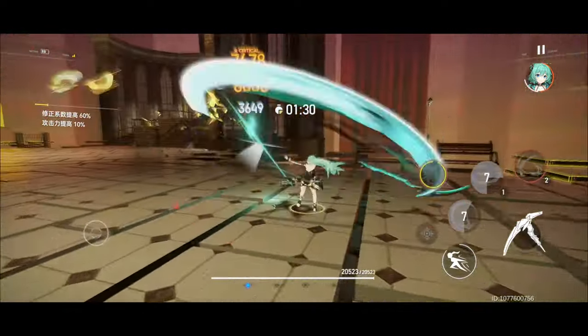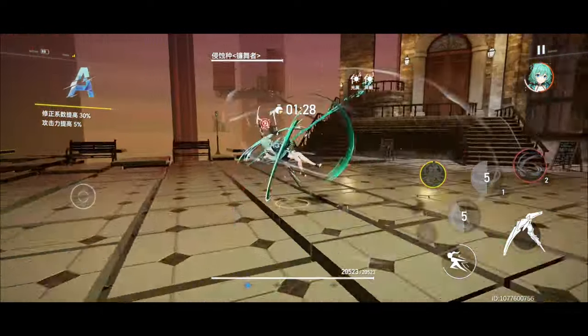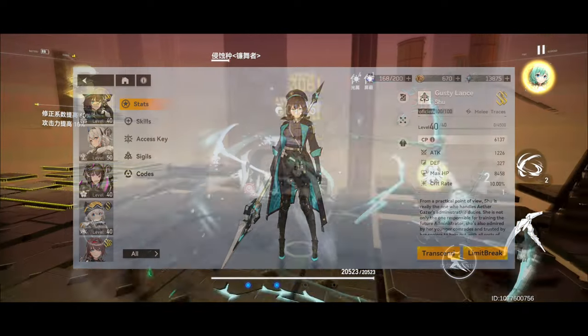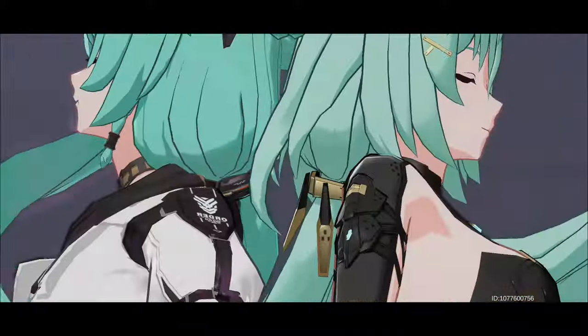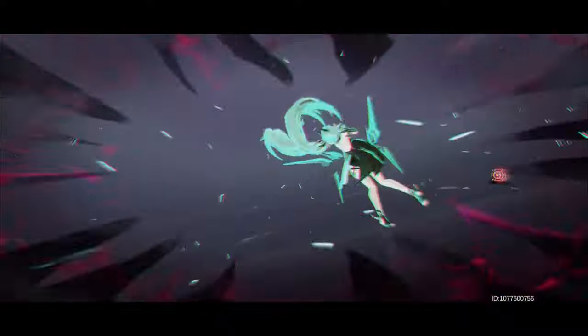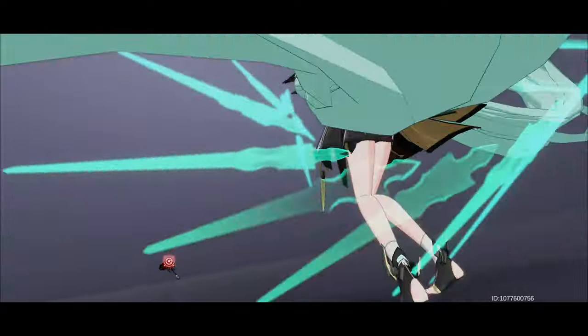The only downside is you're pretty much forced to run her with A rank Shu all the time to give her a much higher ultimate uptime, along with her A rank variant who she also has a pretty cool ultimate skill chain with as well, but that might change when S Thor is released later on.